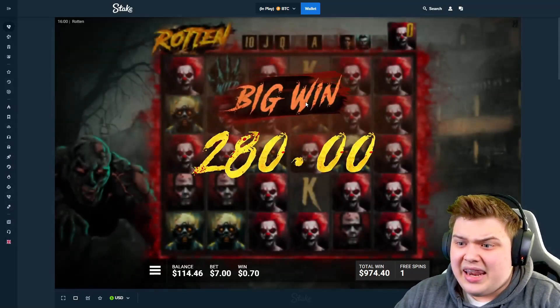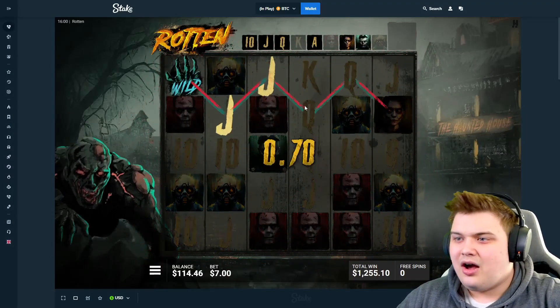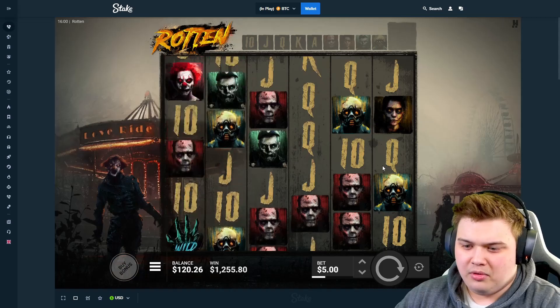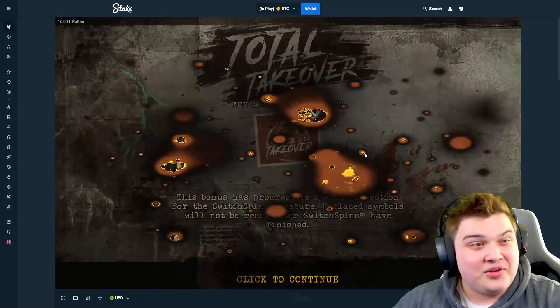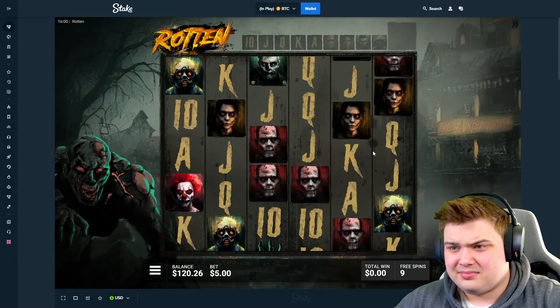We have switched five symbols. If we get another switch that's guaranteed six symbols on the next switch we get. Hopefully we get another one — please drop in a switch. Come on switch, switch, switch — come on Rotten, don't just dead spin. Switch nice — come on, that's not a good board. How does it not even connect? Six symbols and it doesn't even connect — what? Oh, that's actually so bad. How does it not connect? That had so much potential — hit so many switches, double re-trigger, and it doesn't even pay profit. Very disappointing.